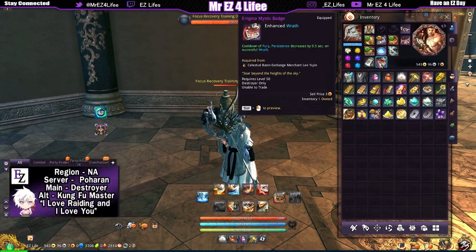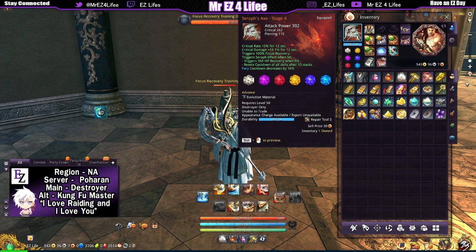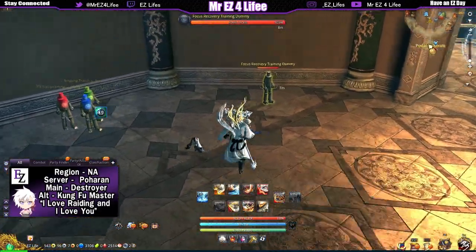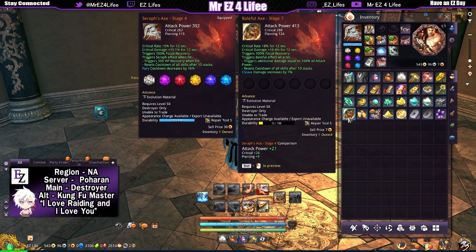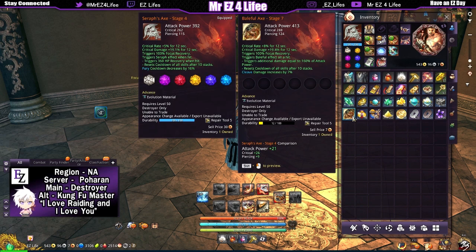With just these two badges — obviously if I had stage 10 with 30% instead of 16%, it would be a lot lower, maybe 15-17 seconds. Either way, that is still a huge reduction to our fury cooldown — that is absolutely amazing. We're going to find ourselves a test subject and see how many furies we can pull off — a comparison between baleful and seraph with these two badges. Let's see how many furies we can use in one battle.